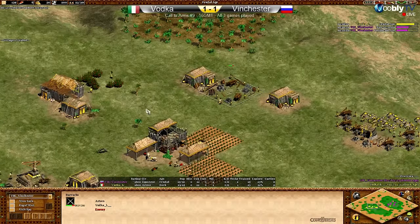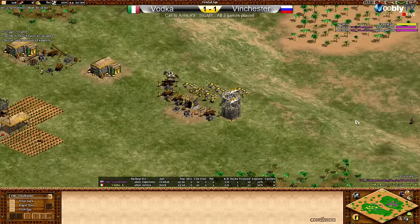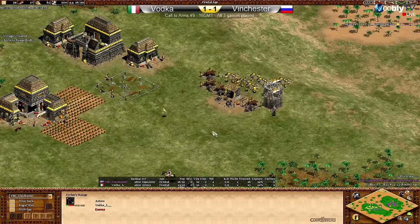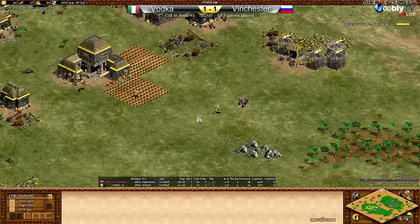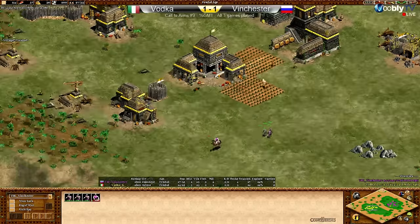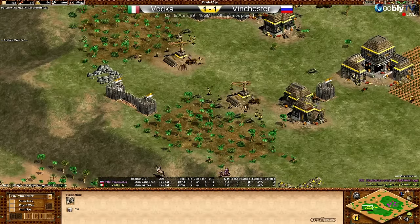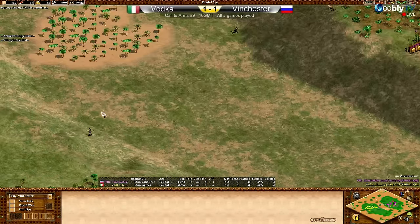Vodka is walling those villagers in in case he sees some scouts. He is actually going to see some action in the form of militia at the moment — and potentially men-at-arms since we see a few villagers on gold. Those three militia are working their way forward and will be spotted by Vodka's eagle warrior. An archery range is coming as well for Vinch. Vodka is doing a nice job being there to spot the men-at-arms coming for Vinchester.